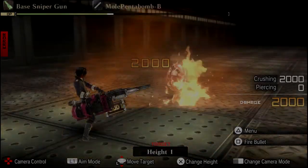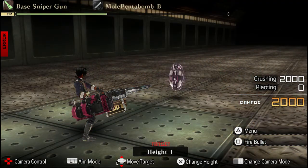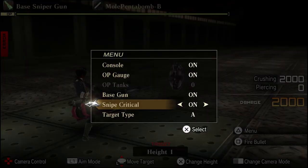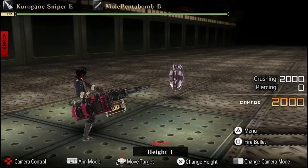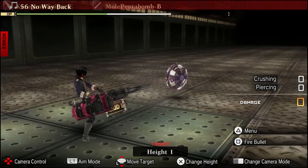Moving over to the sniper section, we've got the mole pentabomb bullet. At the base it does a flat and even 2,000 damage. When I turn the base gun off, for me it does over 10,000 damage at the very least — 13,220.